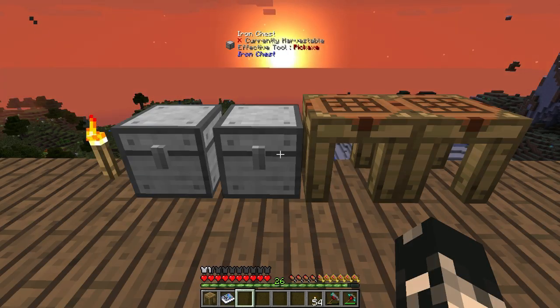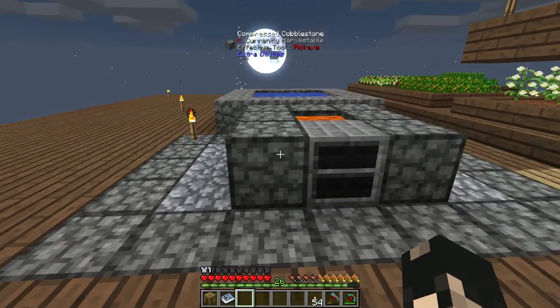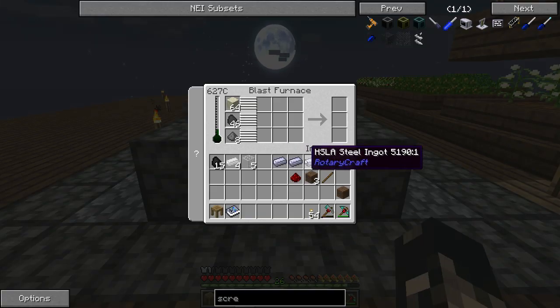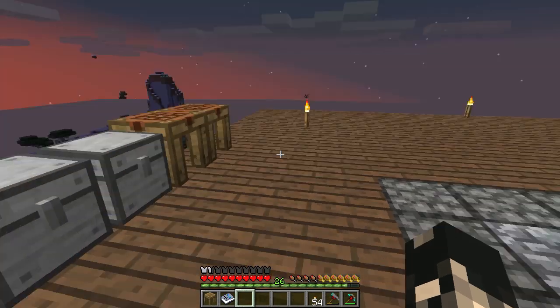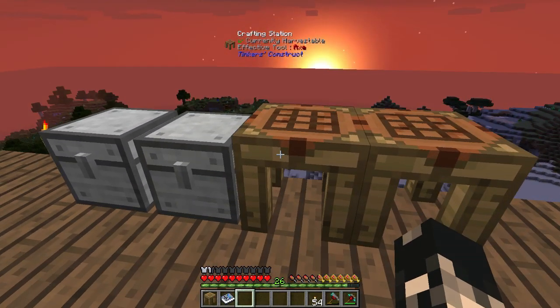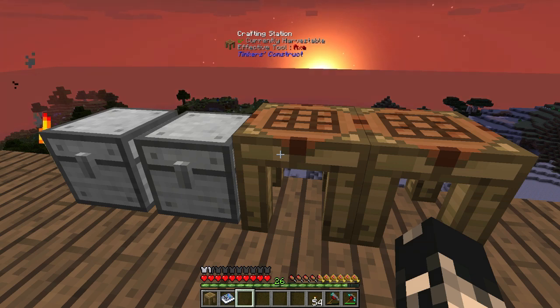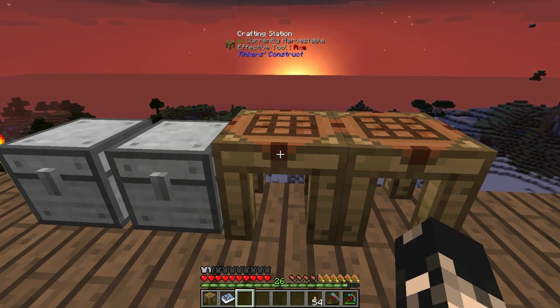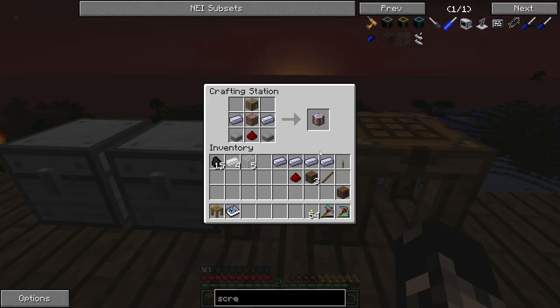Hey guys, I'm OzzyR and welcome back to another episode. Last episode we looked at the blast furnace and creating the HSL steel ingots, which are the main resource in Rotarycraft. And today we're going to be making ethanol, which is later on used as a fuel source for certain engines and various other stuff. Before we do that we're going to make a work table and a couple of tools that are used inside of Rotarycraft.